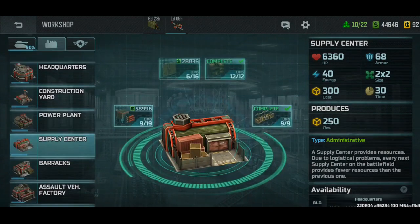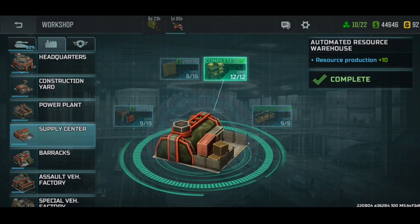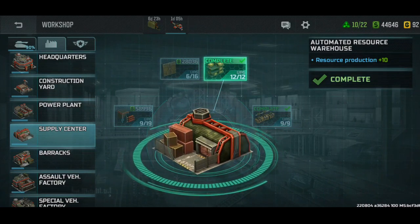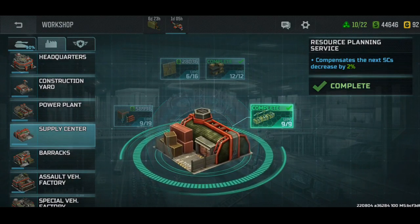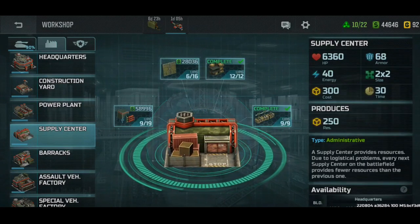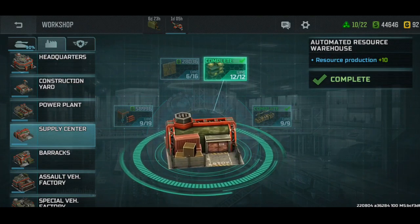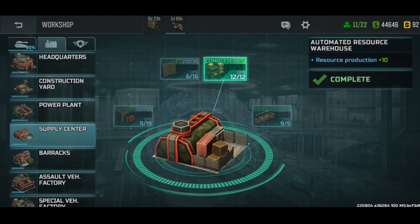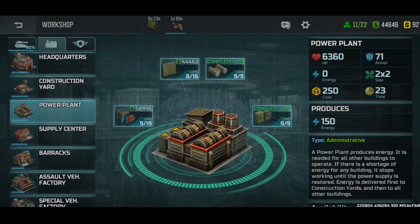Now for your administrative buildings, no matter what rank you are, these two characteristics should always be maxed: your automated resource warehouse, which will just increase the resource production, and then the resource planning service which will compensate the next SES decrease by two percent, meaning the next supply center you build will be slightly more efficient. Those two should always be maxed - you don't want to be in a scenario where your enemy just makes more resources than you.